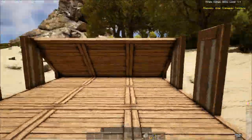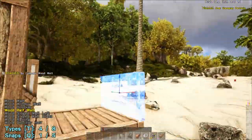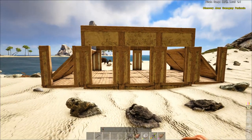Once you've done that, just to be safe, get a couple more walls, turn them to half walls just because it looks nicer, and put them in the middle section of the taming pen just to stop anything climbing out. You should be alright, but you never know, and it's better to be safe than sorry.